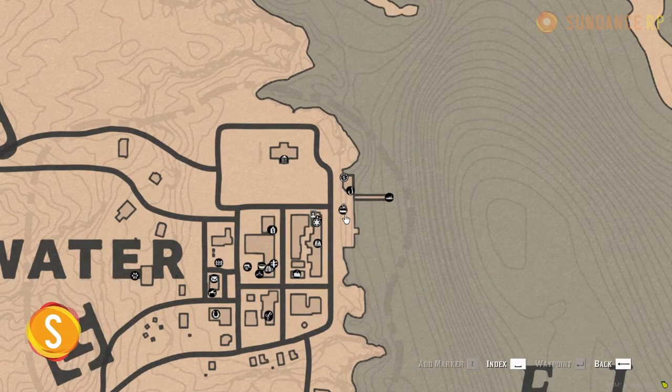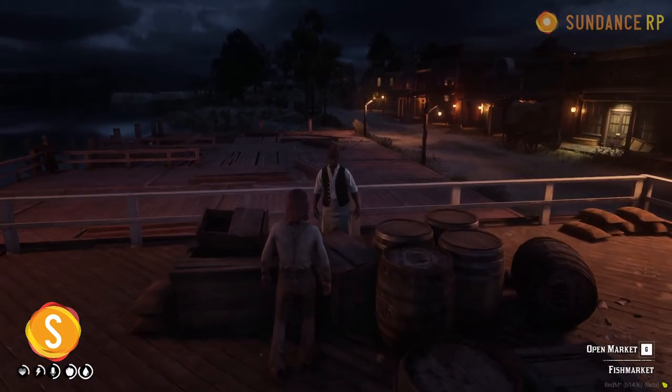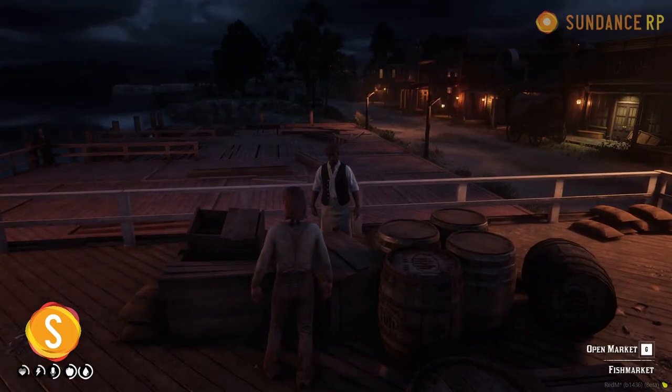Once you have acquired some fish and want to sell them to make some money, you're going to need to find the fish market. There are several on the map, indicated by a specific icon. Approach the fish market and access the menu using the G key — give it just a moment to load up.